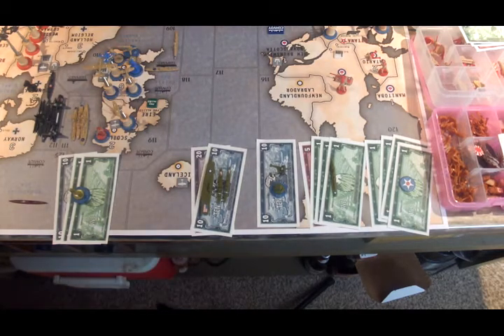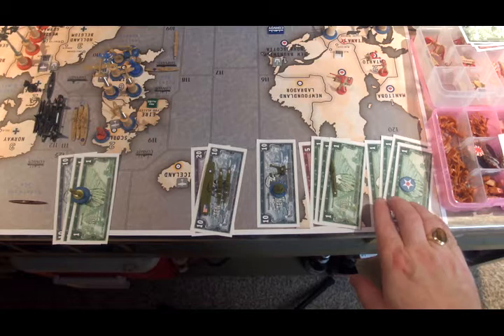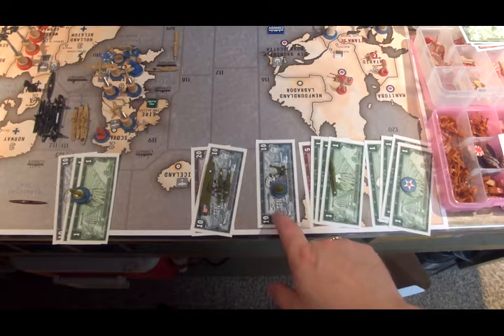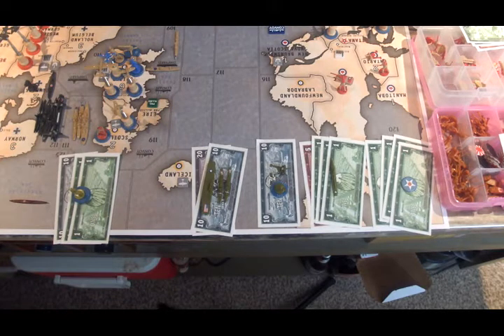This is USA and China, Turn 1. The United States has 52 IPCs to spend. They're going to spend $4 to advance their technology, $8 on a destroyer, $10 on an artillery and two infantry, and $30 on an aircraft carrier and two transports.